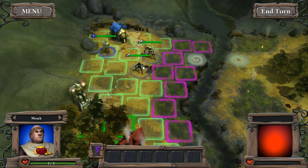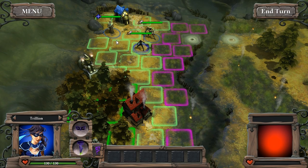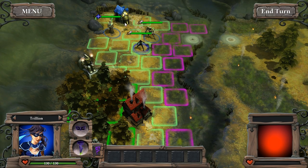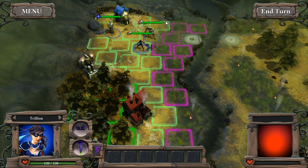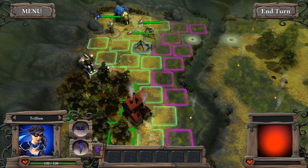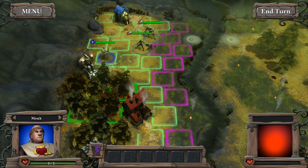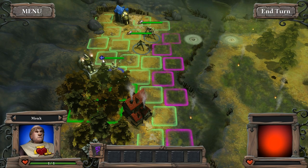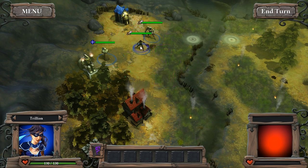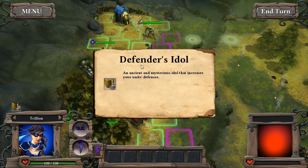It's a turn-based strategy game but it has unlimited moves, unlike XCOM or Skulls of the Shogun — not unlimited range, but it's not like you have five action points to divide between your units. Every unit gets one action or more per turn depending on the action they take. So the first thing we're going to do is have our monk move up closer here, and then I'm going to have Trillian move up and attack this shrine, which will give us the Defender's Idol increasing our unit's defenses.